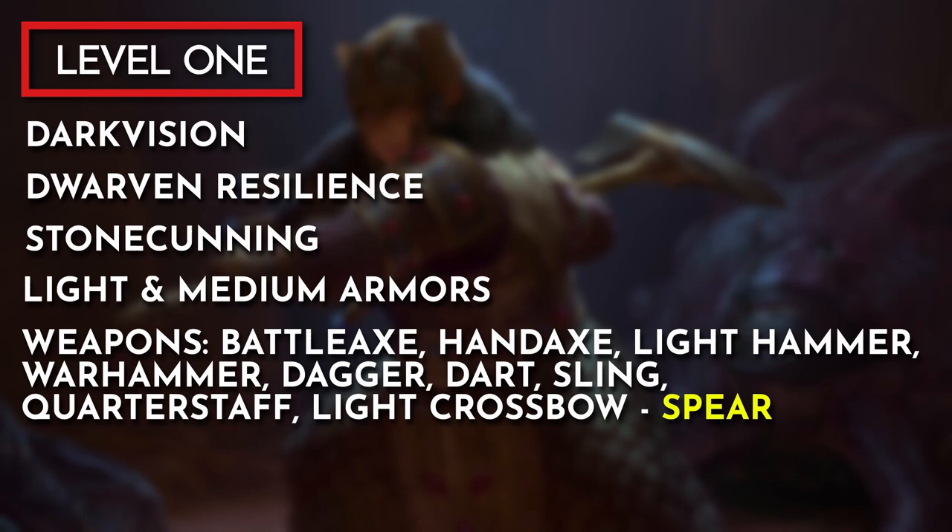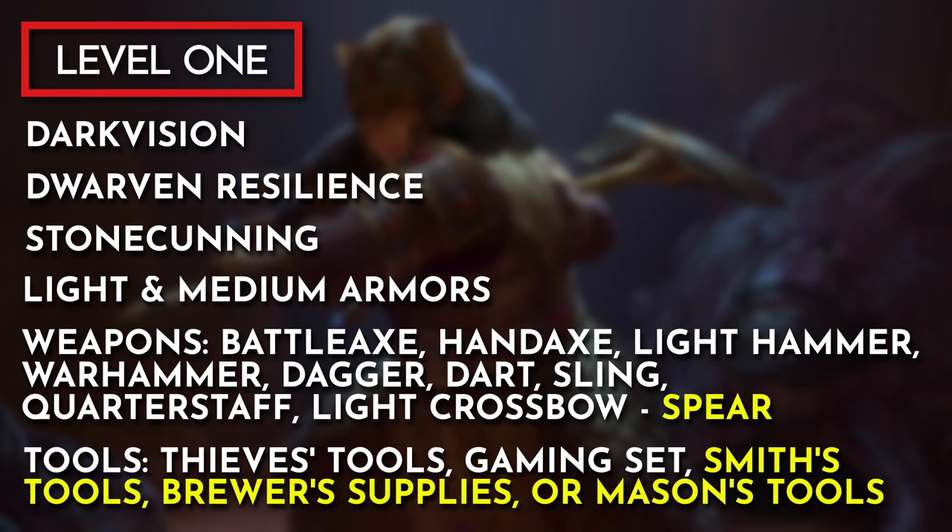Starting at level 1, Dariax has a mighty list of proficiencies from his race and class. As a dwarf, he has darkvision, dwarven resilience, and stonecunning. Matt's choice of Mountain Dwarf shores up a defensive weakness in the sorcerer, giving him proficiency in light and medium armors. For weapons, Dariax has a bunch of singular options but most importantly is proficient with a spear — with the variant origin rules, dwarf axe or hammer proficiencies can simply be changed to a spear. He also has proficiency in thieves' tools, a gaming set from his criminal background, and a dwarf artisan tool of choice. For saving throws, Dariax is proficient in constitution and charisma.